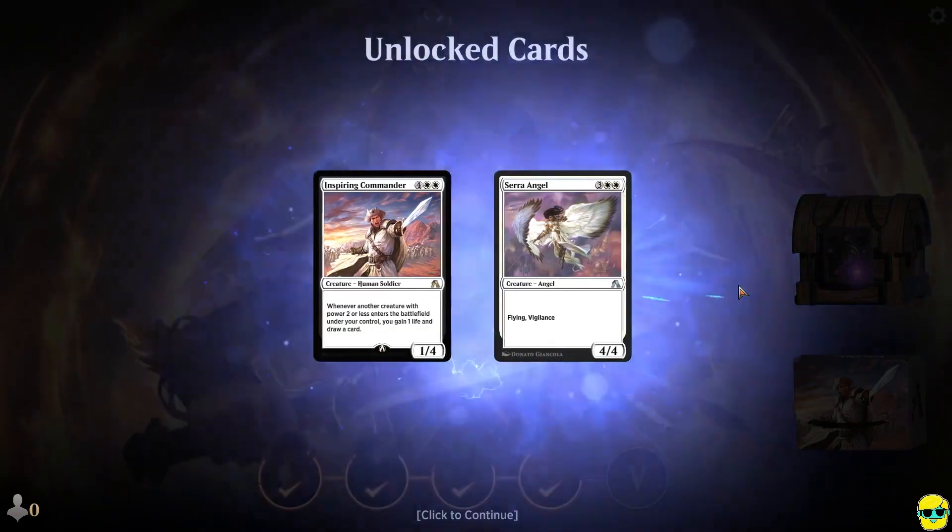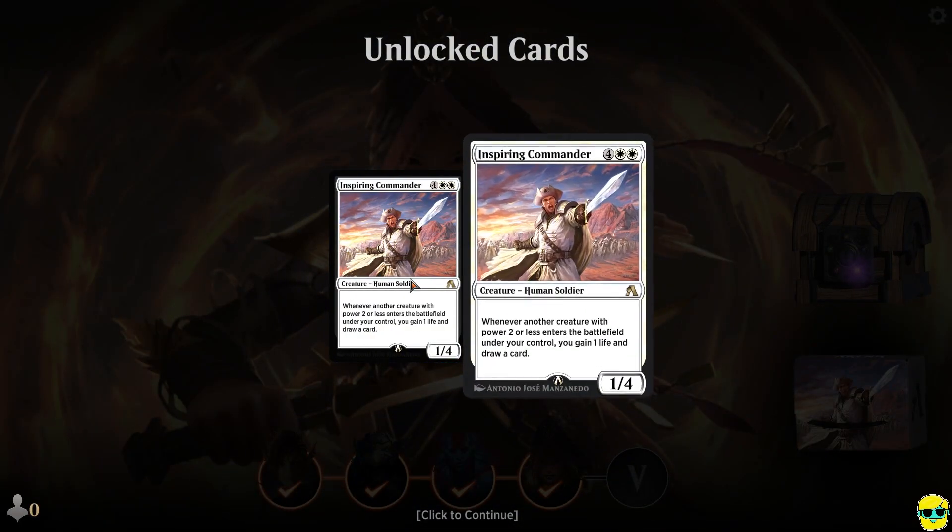We've completed the tutorial and got some new cards. We got the Inspiring Commander, a rare card — four colorless and two white, a 1/4. It says: whenever another creature with power two or less enters the battlefield under our control, we gain a life and draw a card. This is an insane effect. It makes up for the fact that this guy is only a 1/4. He is not meant to attack — he's meant to lay in the back and be that inspiring commander. If you can take advantage of this, it's very good — a slow card, but if it survives and you can draw cards off this and get some life, you're going to extend and take over the game.